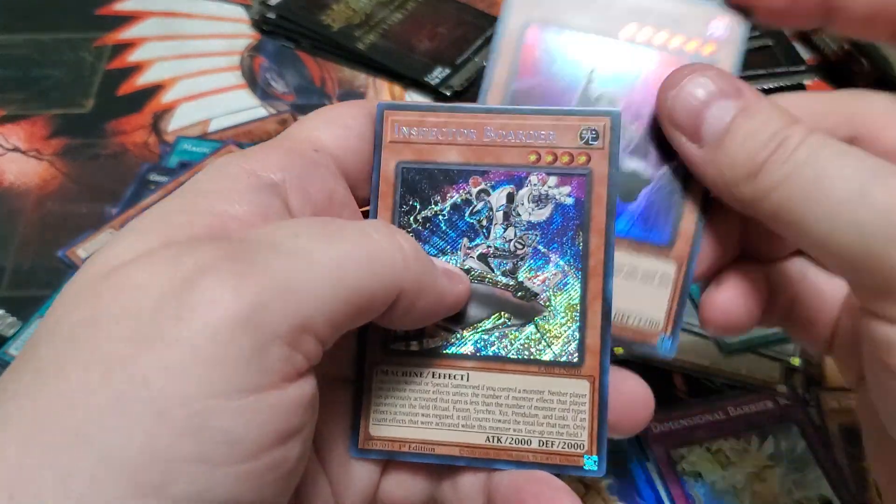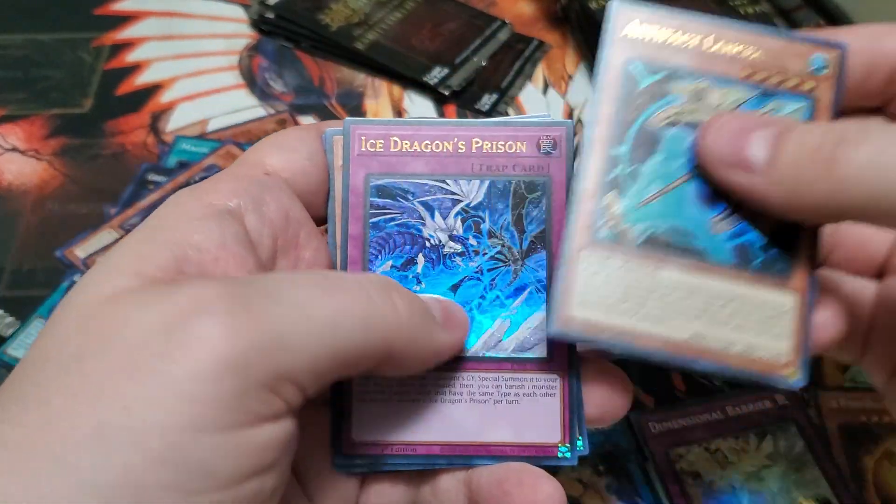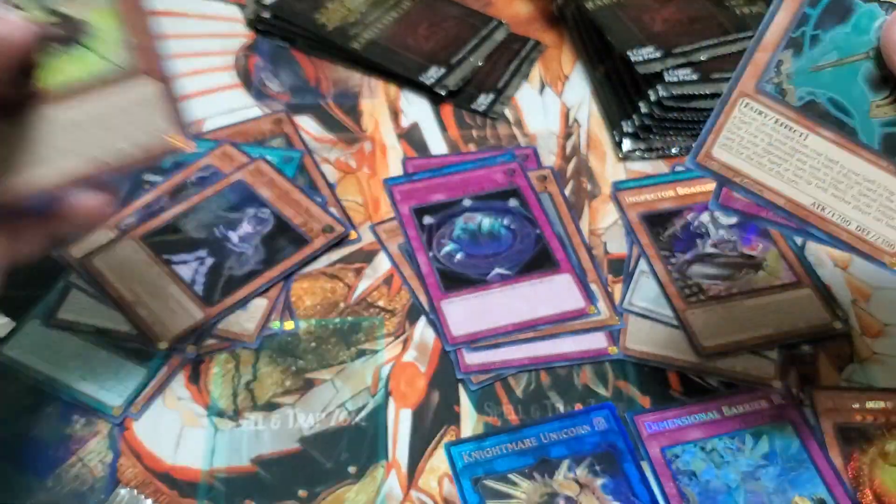All right — Dimension Shifter, Specter Border, Artifact Lancia, and Ice Dragon's Prison, and another Inspector Border.